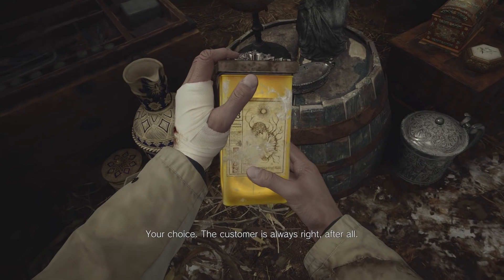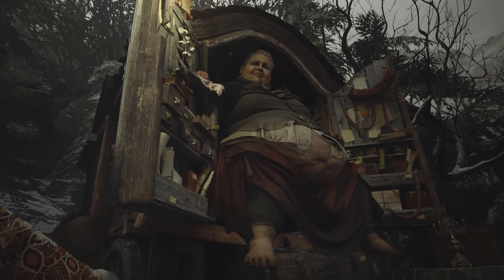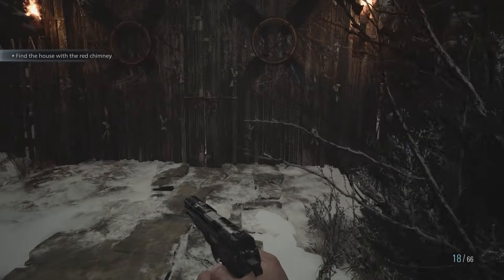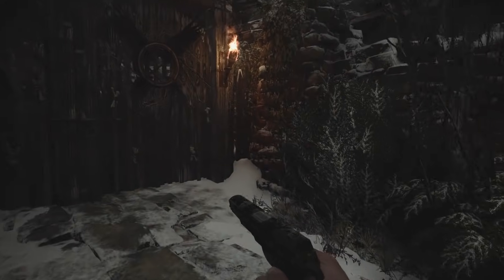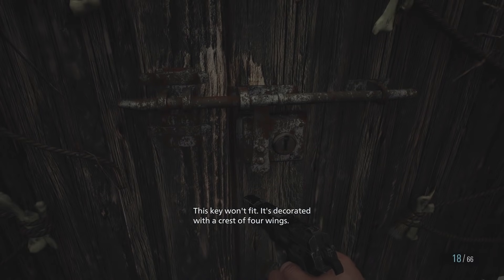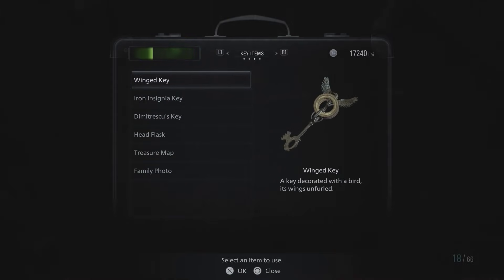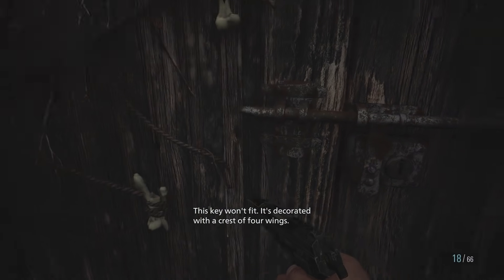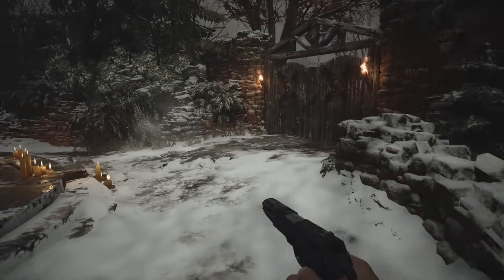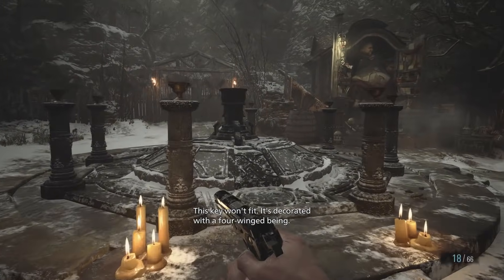There's a house with a red chimney on the western side of the village. Go and seek out the man who lives there. Then we can continue our conversation. Quit holding out and get to the damn point. You don't have to trust my words. But do you have any better options? Your choice. The customer is always right. He'll pay you if I find out this is a lie. He's just laughing. He's been pretty helpful so far. That doesn't mean he doesn't have any sort of ulterior motives. It's decorated with a crest of four wings. I thought the winged key would possibly do this, but it only has two wings, so maybe we need to find another one.